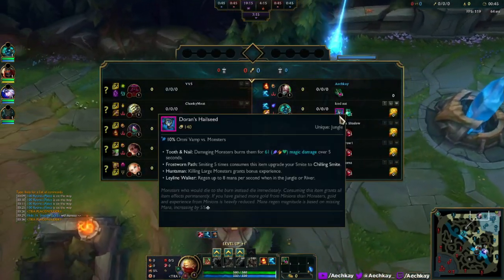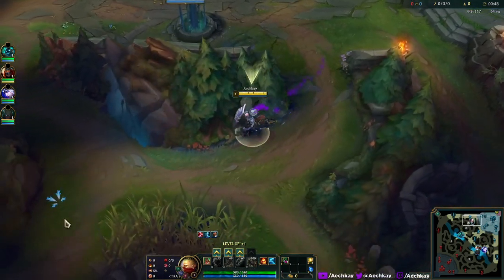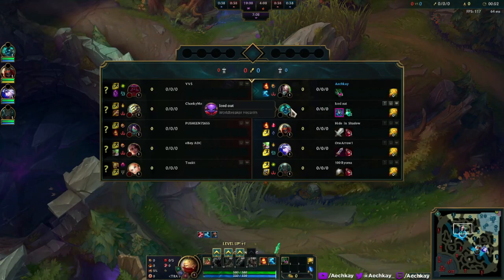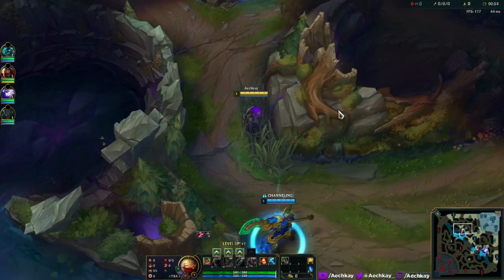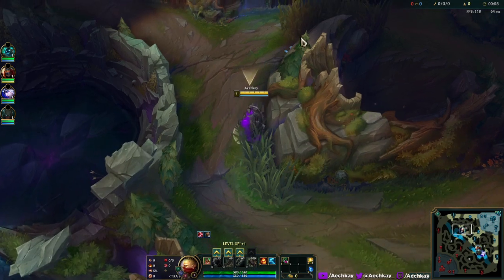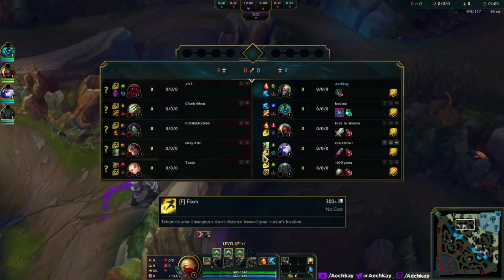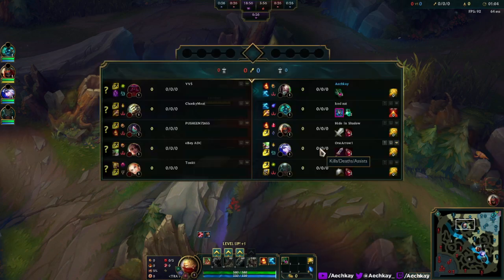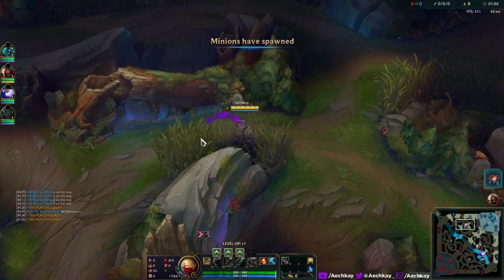New jungle items. There's a new thing called Omni Vamp, which I assume is spell vamp and lifesteal combined — because 'omni' means multiple, right, unless I'm thinking of something else. Interesting.